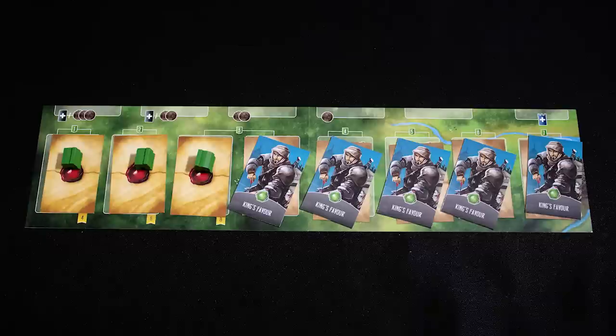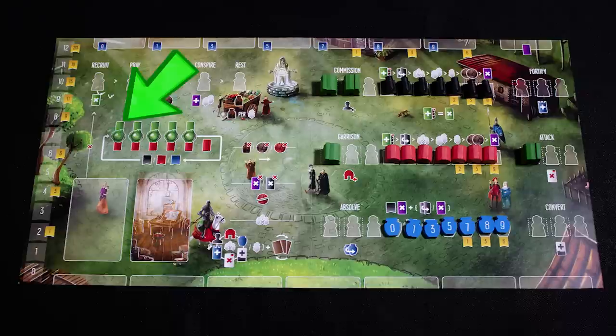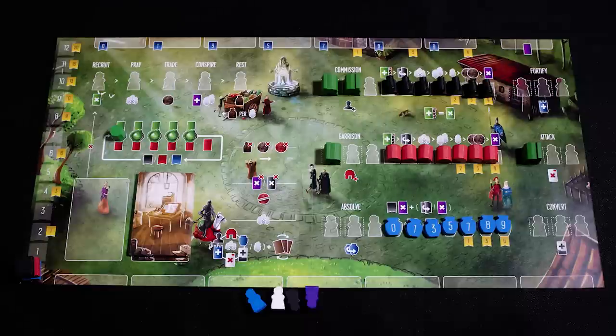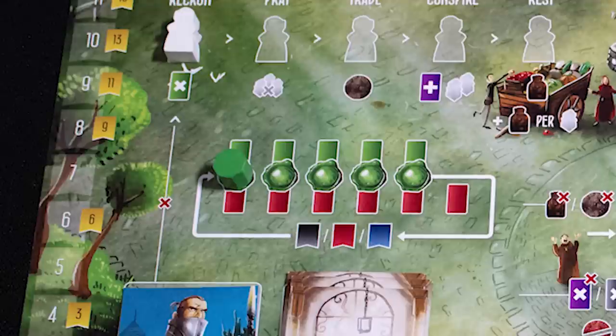Starting each turn from turn three, place three workshops on the king's orders. When a new king's order is revealed, place that workshop on the matching action on the AI board. Place the remaining AI cards on the board and the green tracker here. The AI gets three workers plus one for each round of the game. On the AI player's turn, turn over an action card.